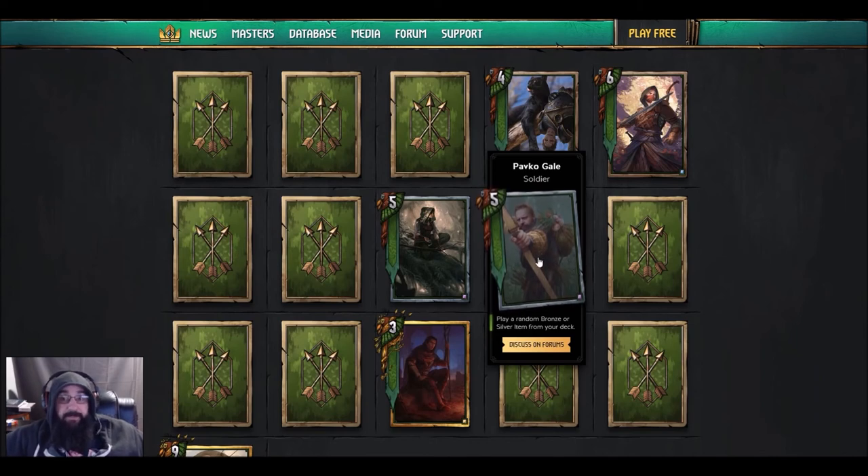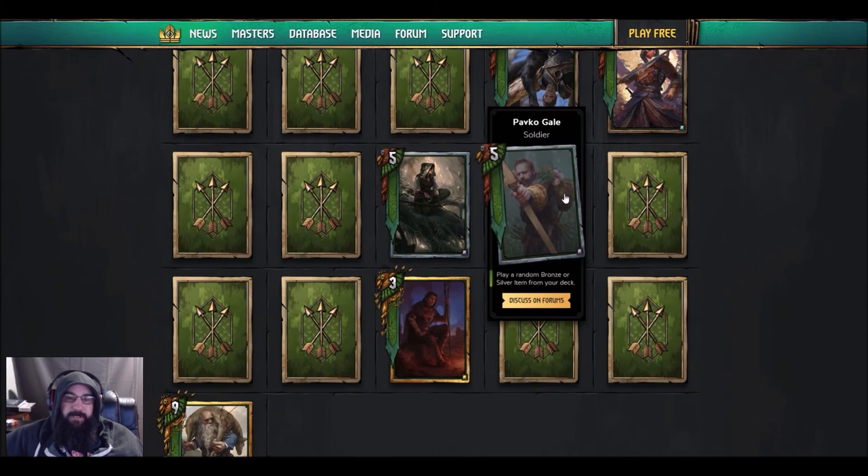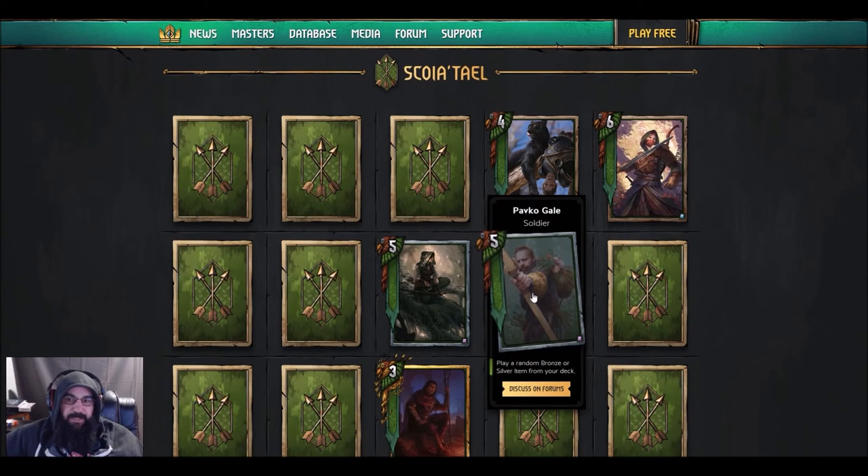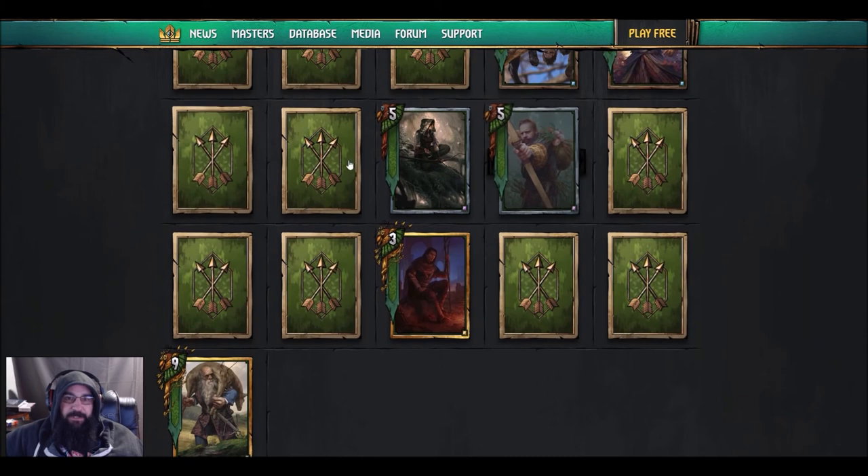Play a random bronze or silver item from your deck. I'm putting a lot of faith that there's going to be a silver neutral item — items are the new hot thing. They're not just going to give Pavel a five-strength card that does nothing. I hope they get a good silver to synergize with this combo.